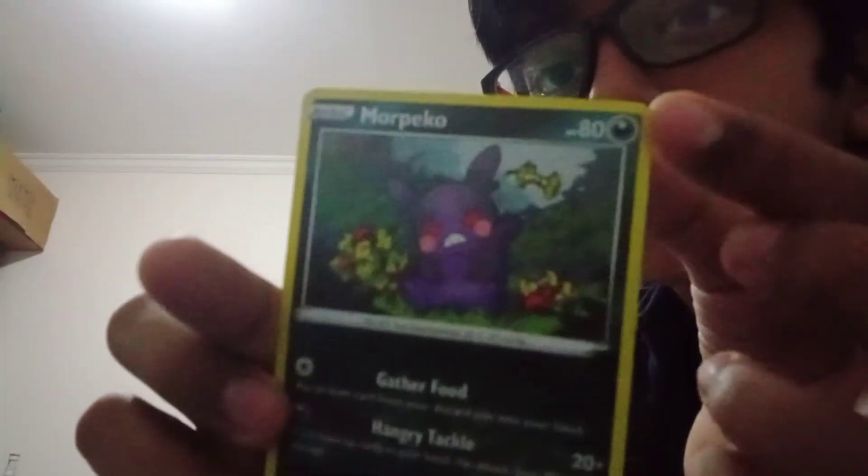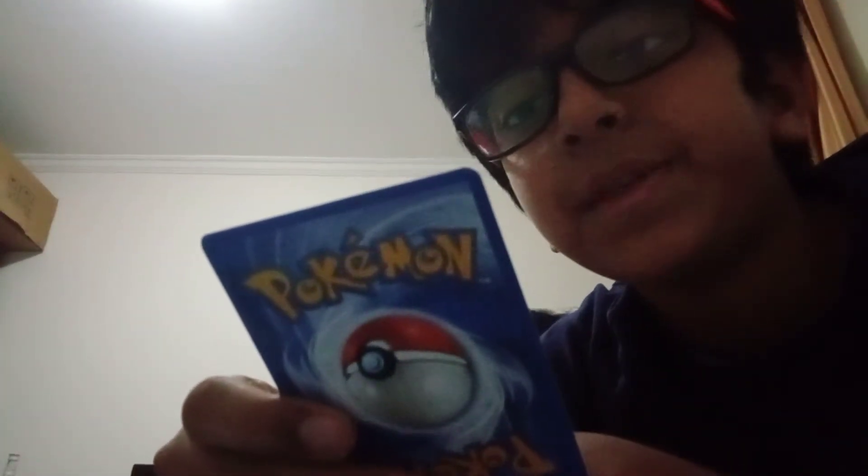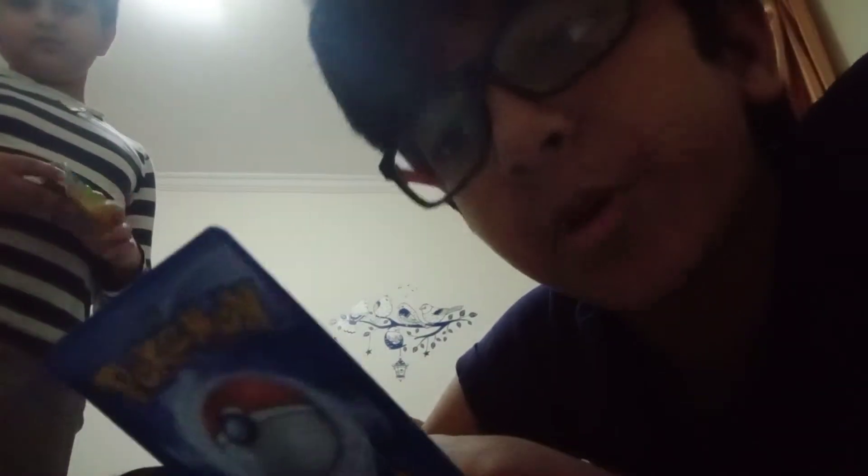And then Onix — it's a basic one, it's a Fighting type, though it should be Rock type. I don't think there's anything like Rock type in the card game. Then Morpeko — I think it's a Dark one, same symbol. It doesn't evolve from anything. Then Indeedee — it's a Normal Pokemon and it doesn't evolve.